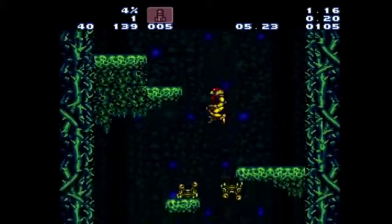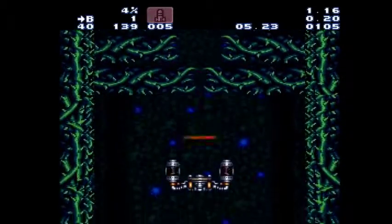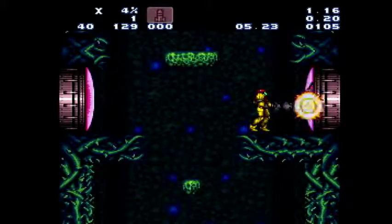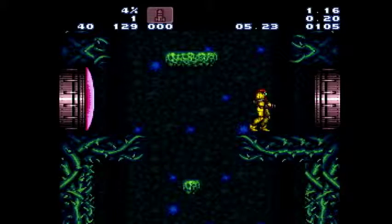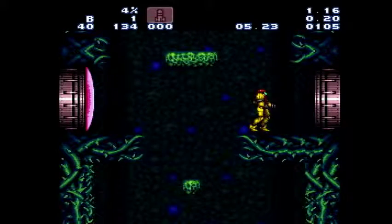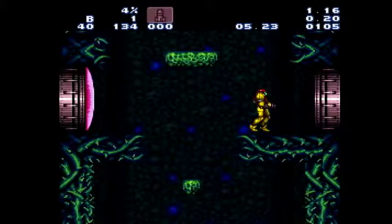Just run off this elevator, try to squeeze between those guys — it's fine if you get hit. Select missiles, shoot this door five times. Now here's where we're going to need to mock ball, and this is the only required mock ball in the game. First thing: jump kind of late through this door. If you jump early you're going to hit your head.